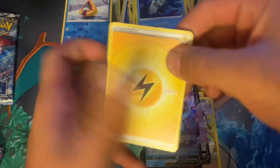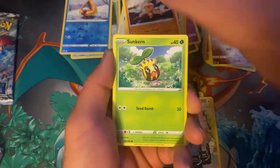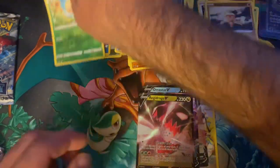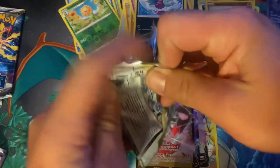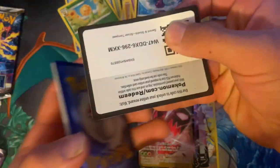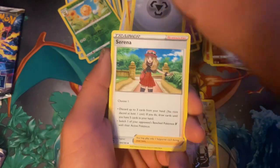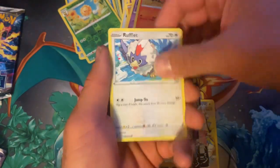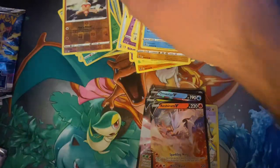Of course we pulled the Lugia V alternate art off camera — it's usually how it goes. But I'm telling you, those car pulls hit different. I probably should just have a camera on me every time I open packs in the car, because it seems like we always get something good. Relicanth, Baltoy, and a Roserade V — we're getting a lot of V cards here.